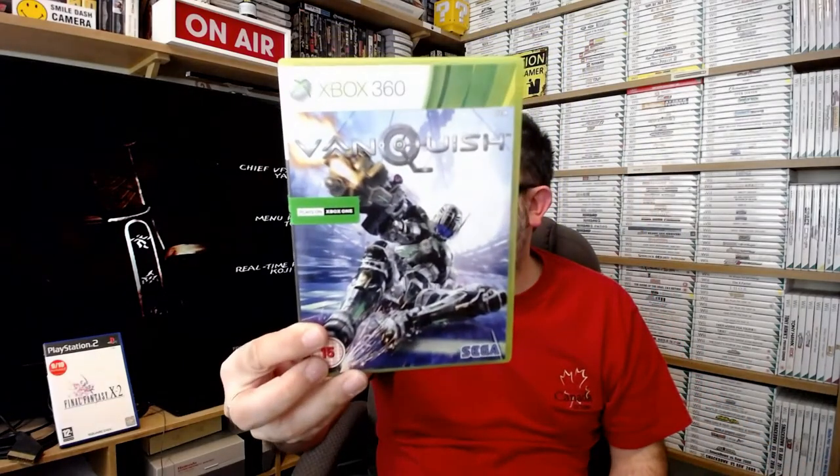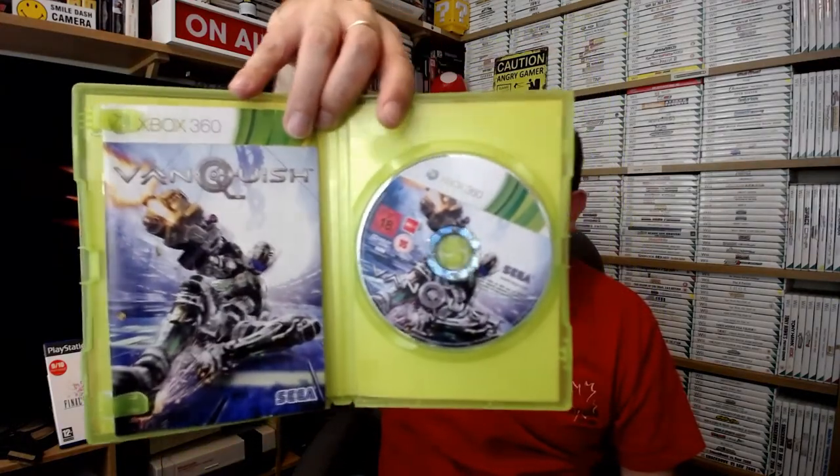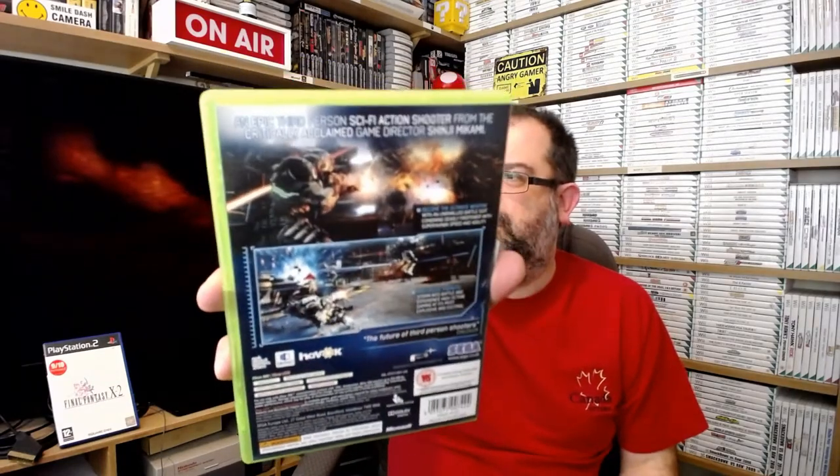Vanquish from Sega - a game which is not expensive to pick up at all. Not saying all Sega games are great, but this is really good fun. It's also backwards compatible with Xbox One, and a lot of 360 games can be used that way. Someone's been kind enough to put a sticker on it so you know it's backwards compatible. It's great - the fact you can do this just adds to the longevity and keeps people coming back for more.